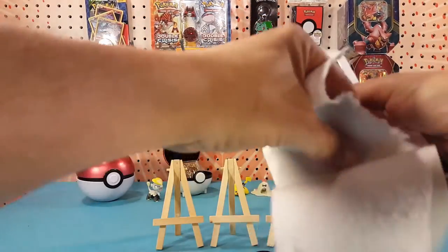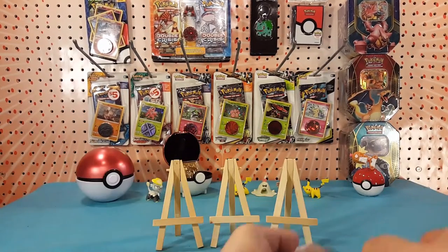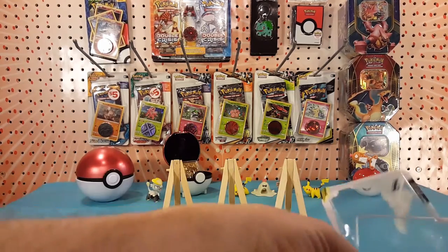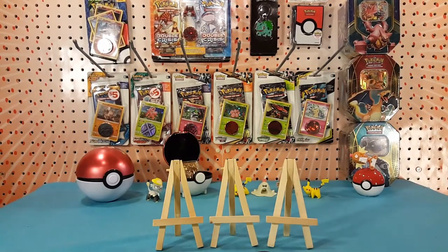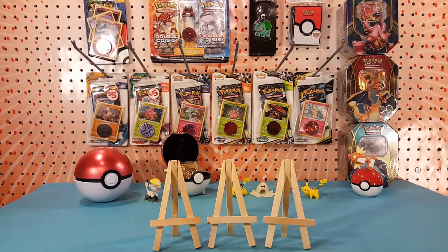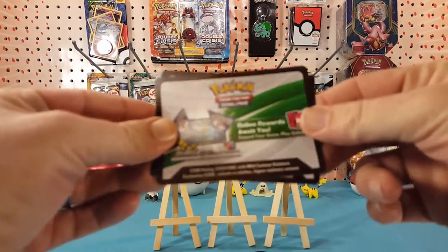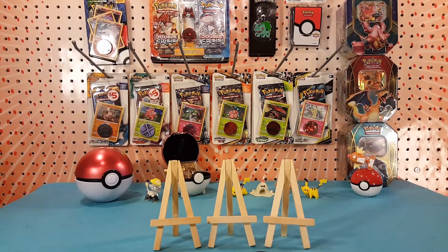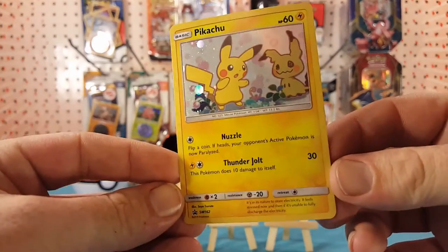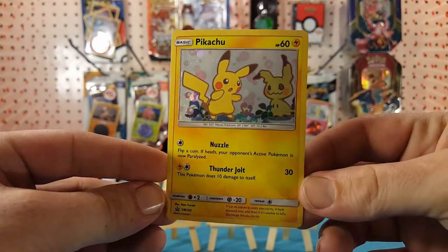Number two is being difficult - throw that garbage away. The code cards for these blisters will go into the giveaway pile, but I will give the codes out in the video for the packs. So first let's check out the Pikachu card.